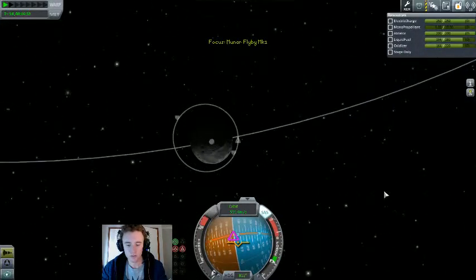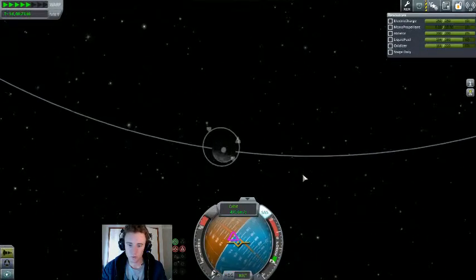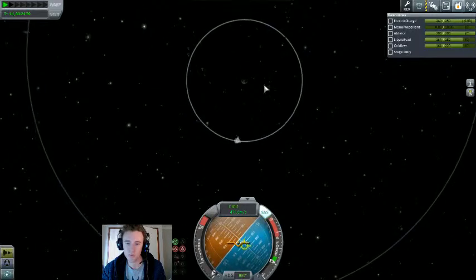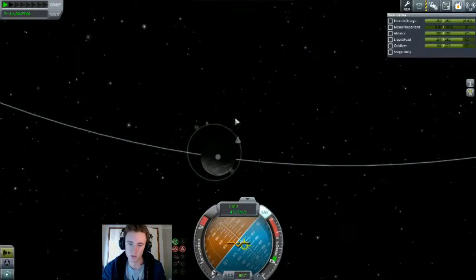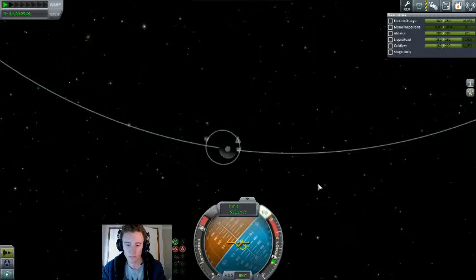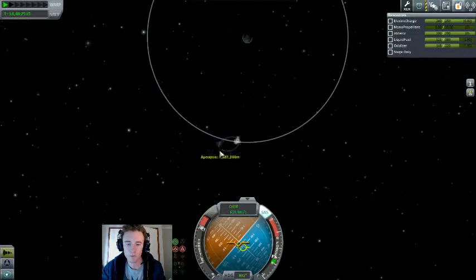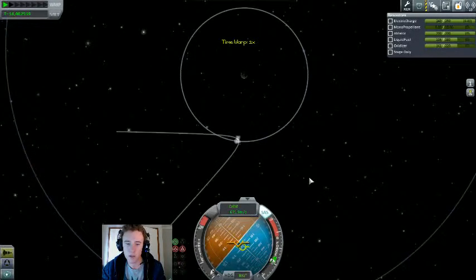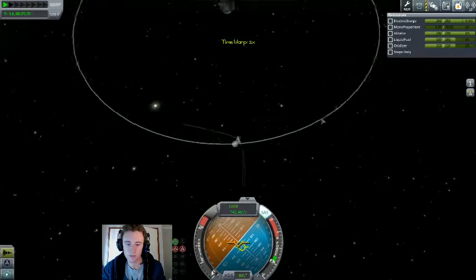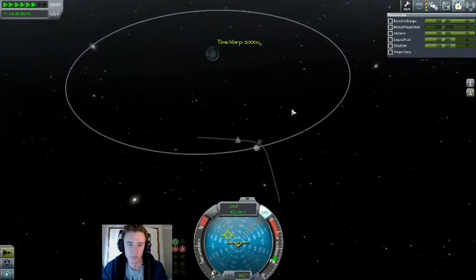To get back to Kerbin, we need to speed up in relation to the moon's orbit but slow down in relation to Kerbin. So we come to the inside of the moon's orbit and burn prograde. Really we should burn flat because we're ascending — that would be wasting fuel. I'm just gonna eyeball this and say about there, cause it's sort of looking like how it was when we arrived. And I still have plenty of fuel to trim that if I need to, which I probably will.